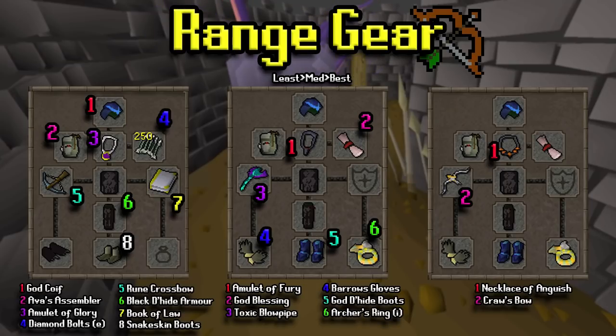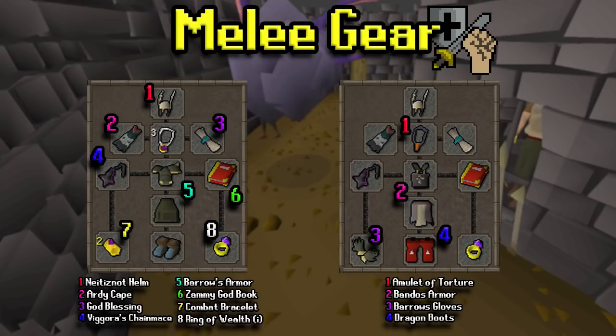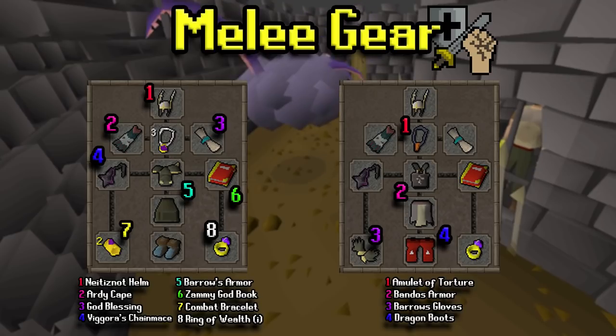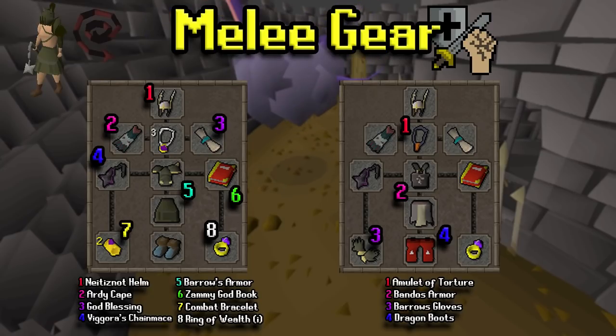You do have to charge the Zaryte crossbow with Revenant Aether, but it's well worth it. For the melee gear, I don't really recommend melee, but if you want to use it: on the left-hand side we have a Viggora's Chainmace setup along with some good Barrows gear and DPS filler options that don't really break the bank — you will be in the wilderness, so you want to keep these setups to a minimum. On the right-hand side, a similar setup mixed with a bit of Bandos and a Torture. If you're a lower level, a Verac's armor set can do you pretty well, and a whip is a nice replacement if you don't have a Viggora's Chainmace yet.